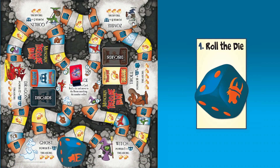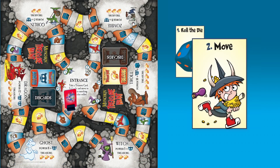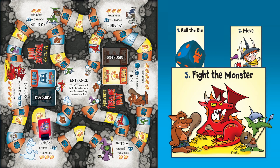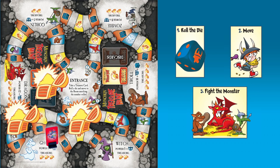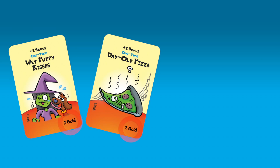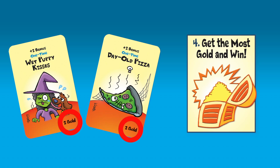On your turn, you roll a die, you move that many spaces. You could collect a treasure or go to fight a monster. If you beat the monster, you get even more treasure. The game is over when somebody draws the last treasure card — you look at the cards in your hand, total up the gold, and whoever has the most gold wins.